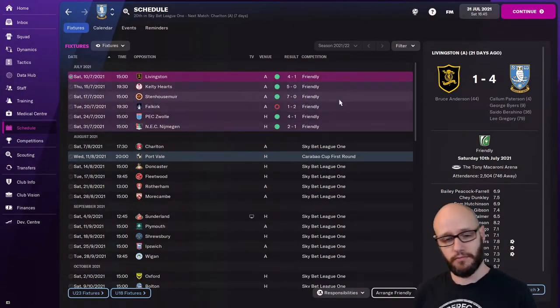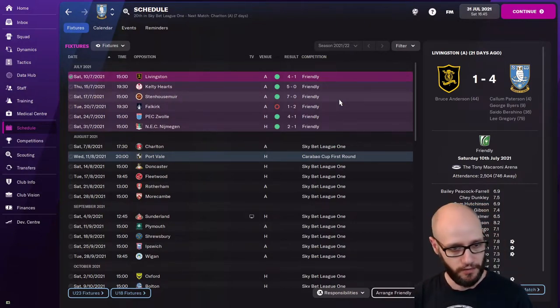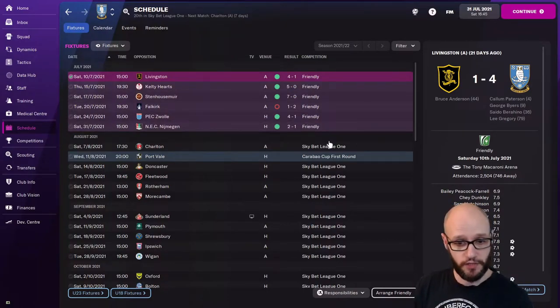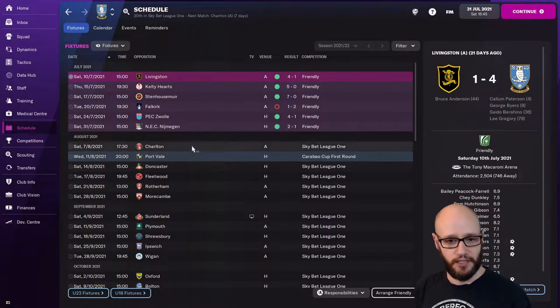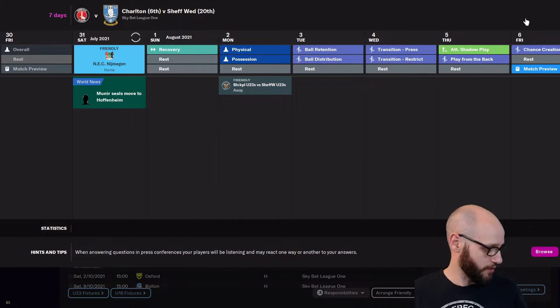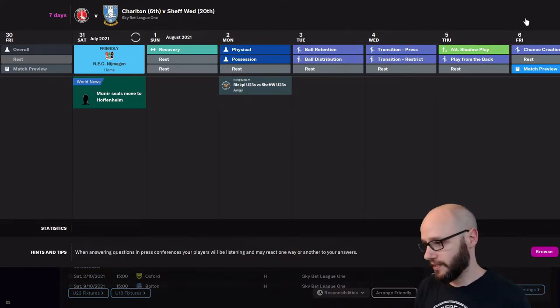4-1, 5-0, 7-0 - we lost 2-1 with the B team, had 10 men, Jack Hunt got sent off, and then we beat our Dutch opponents Swole and NEC 4-1 and 2-1. Cholten - first game of the season. Let's get going, win, and hopefully get a good start.